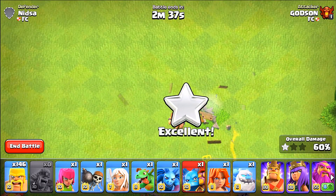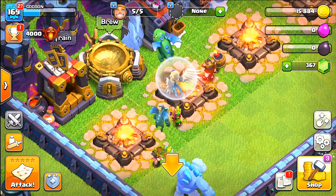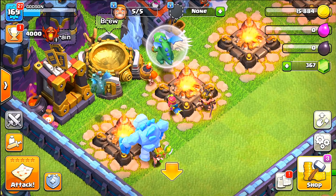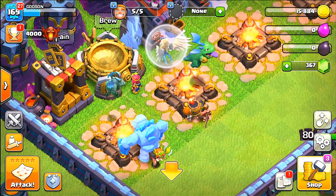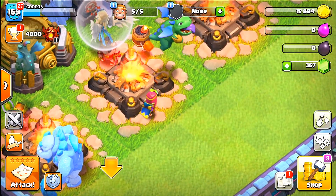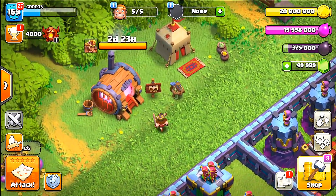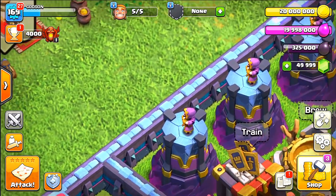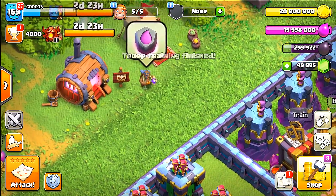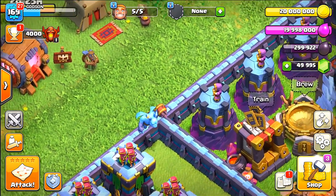With this update we're also getting some troop upgrades. The minion goes to level 10, valkyrie level 9, ice golem level 6, healer level 7, wall breaker level 10, and archer and barbarian both go to level 10. The archer looks like an Aztec character, and the barb too — these guys are really transforming. Some super troops are also getting upgrades: super archer, super wall breaker, infernal dragon, super minion, and super valkyrie.